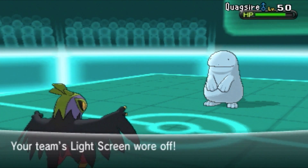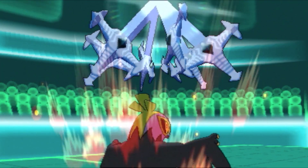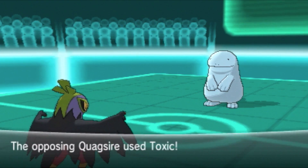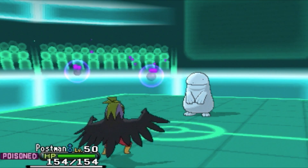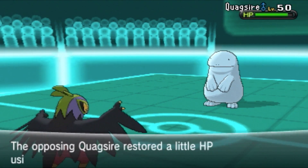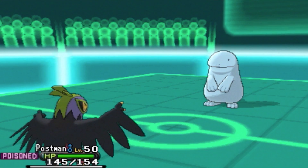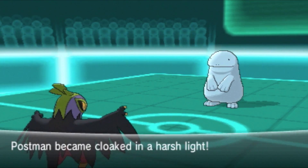Turns keep passing by. I thought the previous one was his last Sword Dance, but he sets up Toxic. I'm not too worried because I have Baton Pass. I go for a Sky Attack — finally. Let's see how much damage this does and how bulky this Quagsire is.